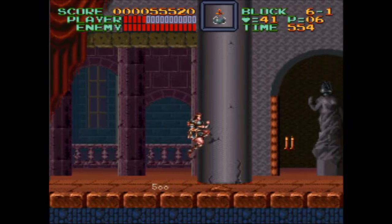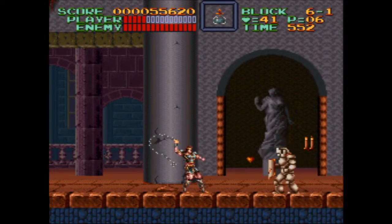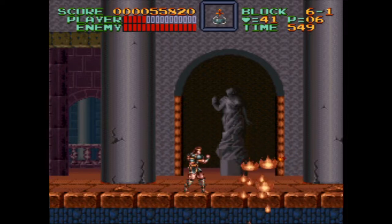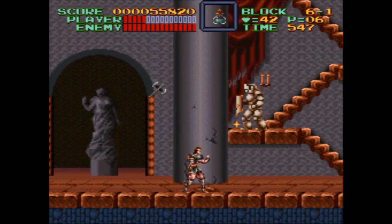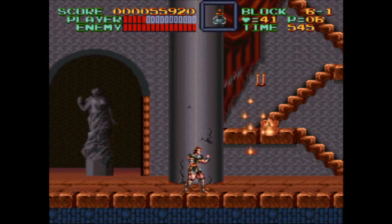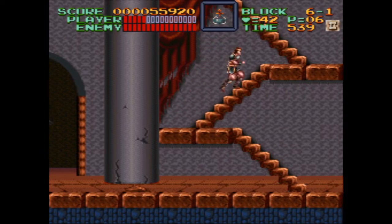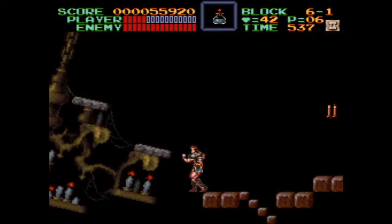Simon has finally arrived in the demon castle, but more trials await. Keep practicing the strategies from this video and don't give up. The more you play Super Castlevania IV, the better you'll get. Lead Simon to the throne room and banish Dracula forever. Thanks for watching, and I'll see you next time.